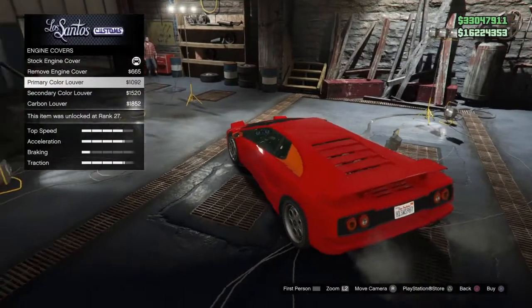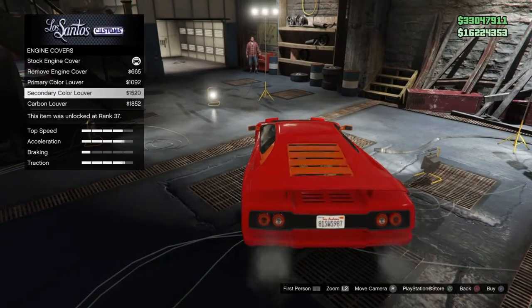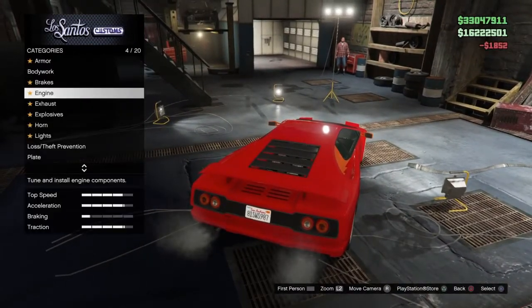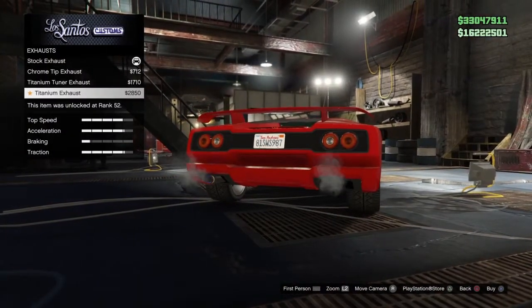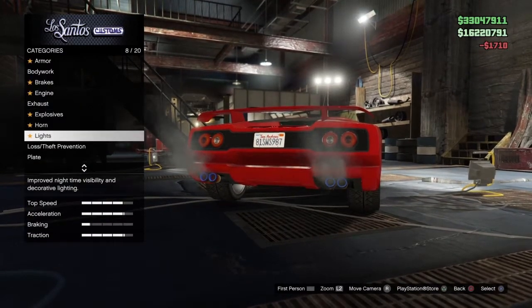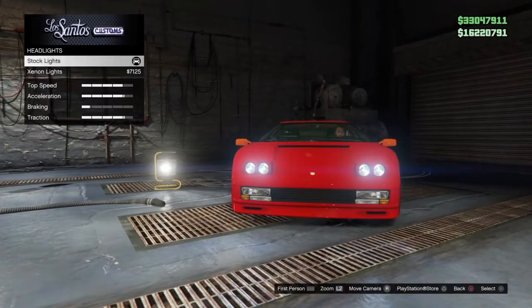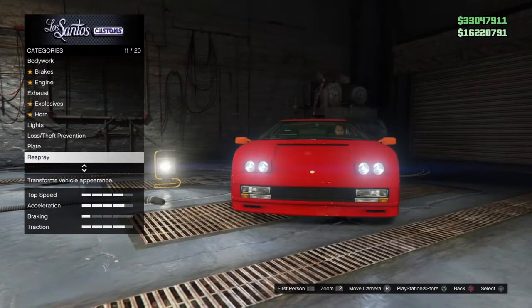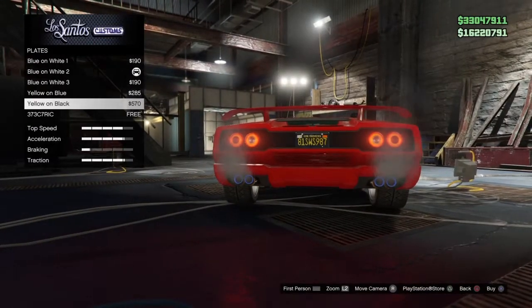I liked all of the engine cover options that were available, to be completely honest — they all seem to work very well with the design of the car. Just like I mentioned earlier, it's a very cool pastiche. The default options are pretty cool as is, and even those rims, which we'll get a better look at later, are from the Lamborghini Diablo and they look pretty cool — they go very well with the car.